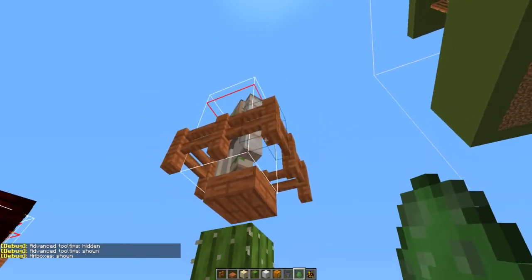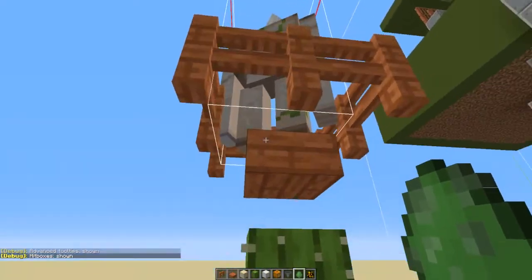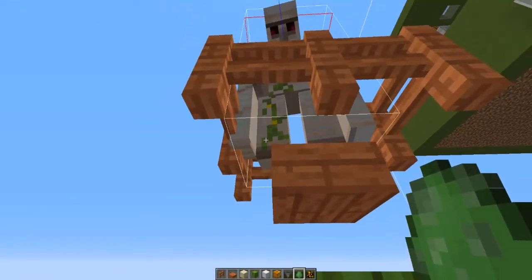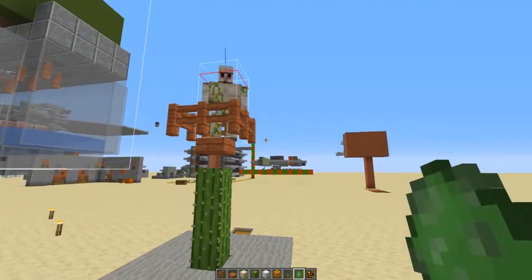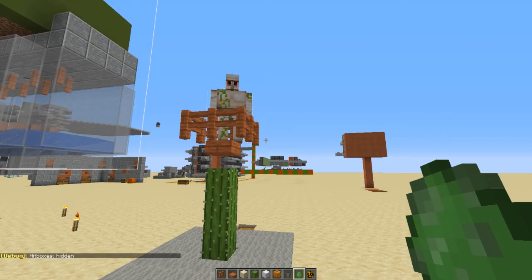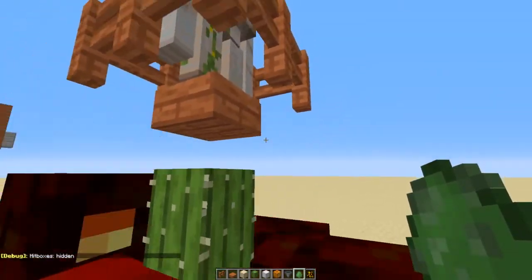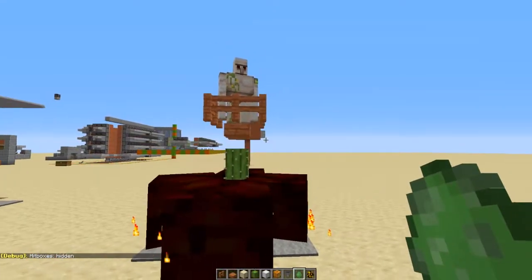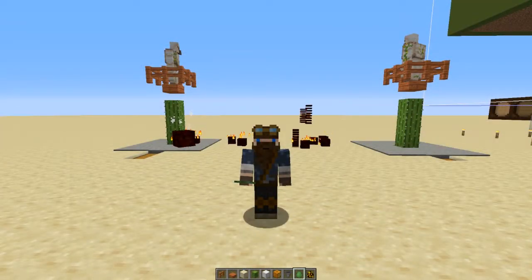Especially if you're going to be AFK at your pigman farm overnight for experience and/or gold. Hitboxes are on with F3B. There's a very rare chance something will hit inside that hitbox — very unlikely though, at least I haven't seen it yet in this configuration. As you can see, they do come and they do not stop going after them.